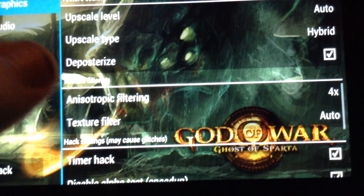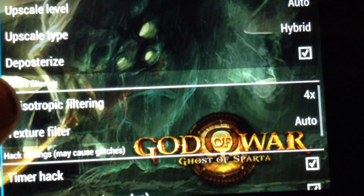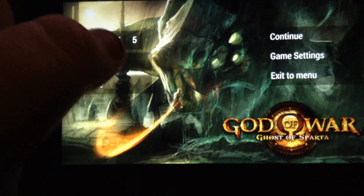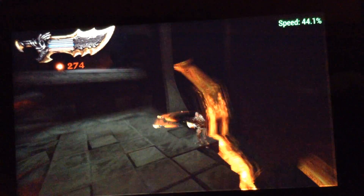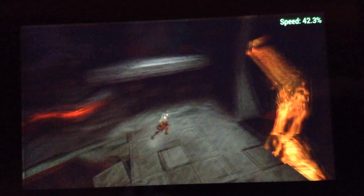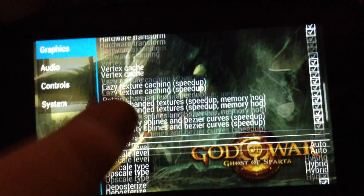If it doesn't work, change settings for your device. For texture filtering I can put it on 16 — it doesn't make a huge difference, but it makes some difference. If you want it to speed up a little more — it says speed 42, but it's lying. I don't know why, but it says 100% — that's just PPSSPP.